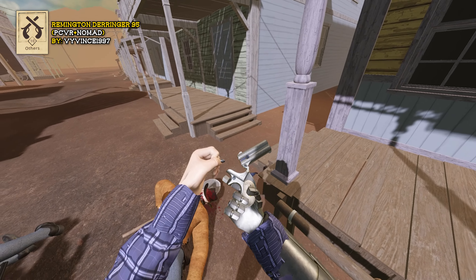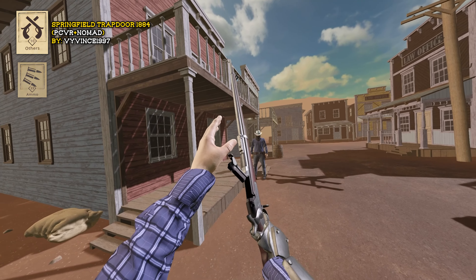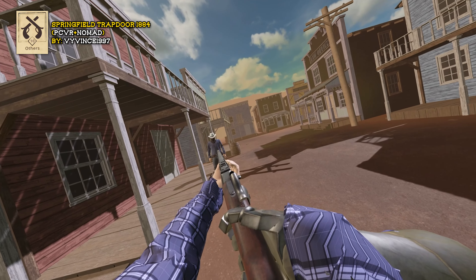Springfield Model 1884 Trapdoor. What you're going to want to do is grab the hammer, pull it back, grab the trap door, and open it up. You'll find an ammo pouch in the ammo section for .45-70 rounds. Pop them in, close the door, point and shoot.